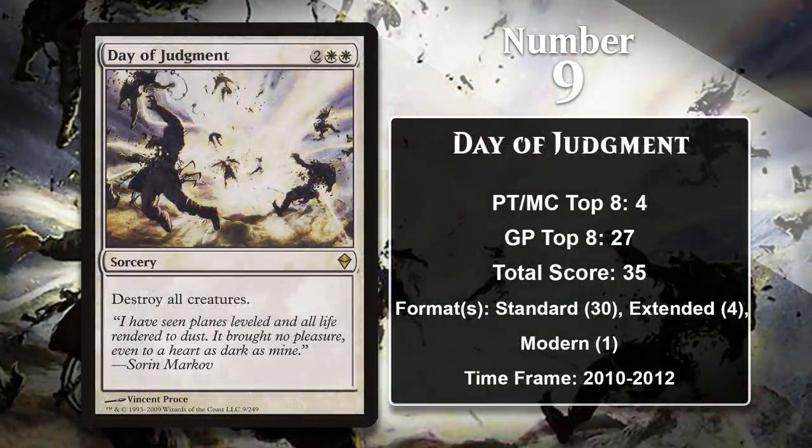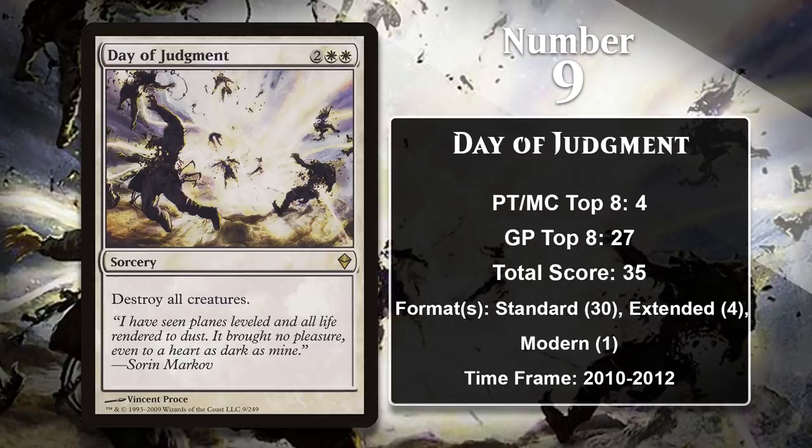At number 9, we have a Wrath effect: Day of Judgment. It is a strictly worse Wrath of God because it doesn't prevent creatures from regenerating, but in formats that didn't have access to Wrath of God or other powerful sweepers, it was pretty successful. This included the Extended format of 2011, where Day of Judgment was played in both White Weenie and Blue-White Control decks. It also has a single point in a Modern Tron deck. Standard is where it saw the most play, predominantly featured in White Control and Midrange decks like Cawblade, Esper Control, and Blue-White Delver.